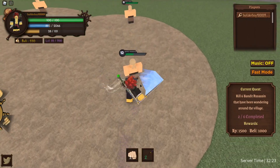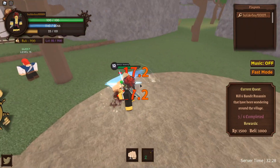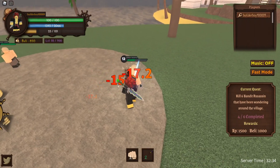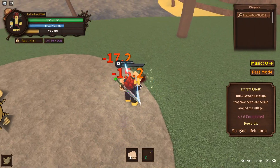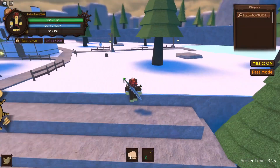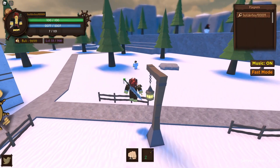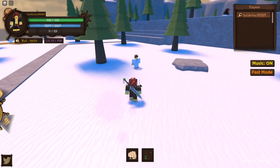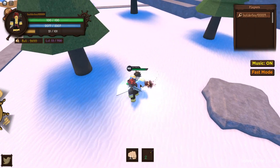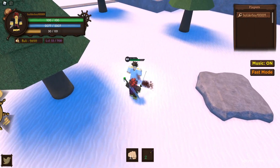I'm about to find a high-level NPC and prove how well this strategy works. We only have about 100 HP, but let's see. There's an admiral — I told you I'd come back for you! Let's see if we can beat this guy. We can literally kill him — look at that, he's fast but my sword is faster!